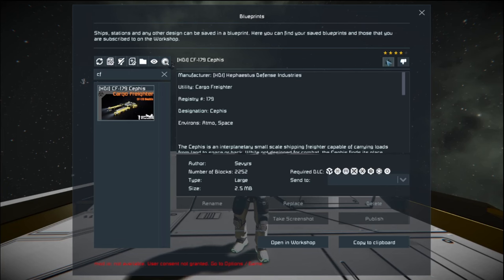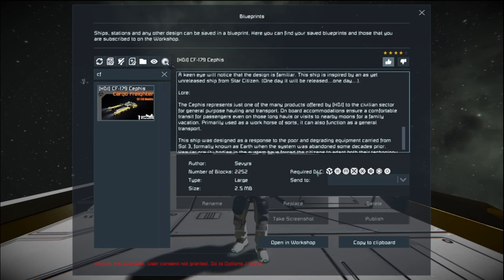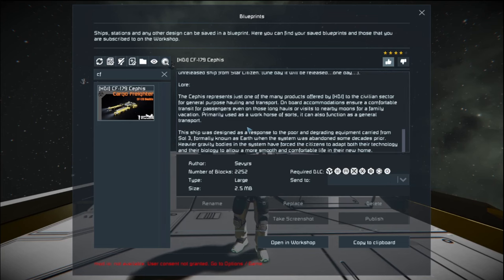We're going to give this thing a thumbs up because it is an awesome little ship. It is built as a cargo hauler basically, and requires just about every DLC except the current one. This ship was designed as a response to the poor degrading equipment carried from Sol-3, formerly known as Earth, when the system was abandoned some decades prior. Heavier gravity bodies in the system have forced settlers to adapt both their technology and their biology to allow a smooth and comfortable life in their new home.